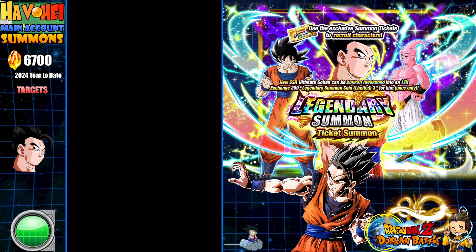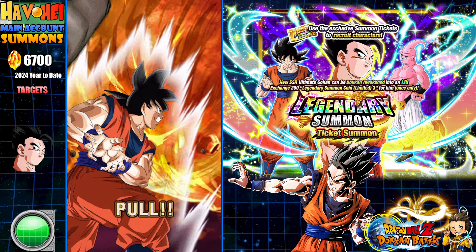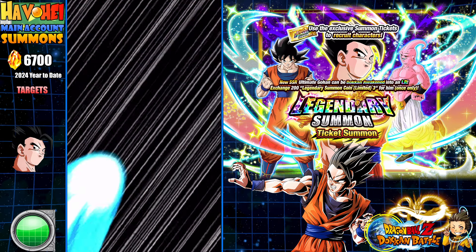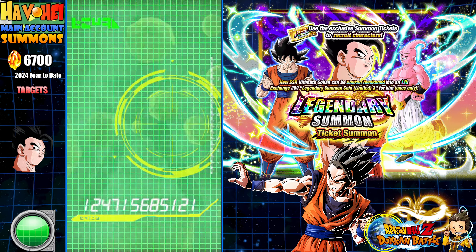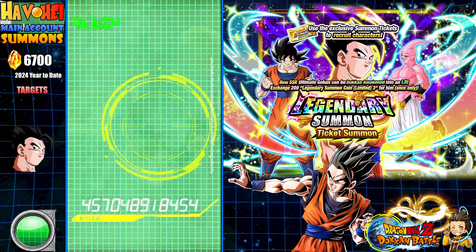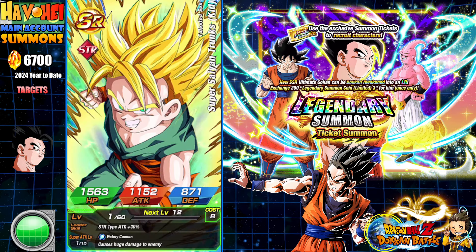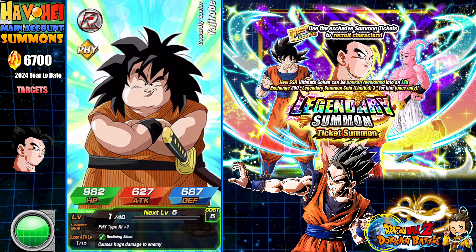Round two — give me Zeno or something. Remember, 1718 could be three crappy SSRs, and we have a lot of crappy SSRs in the pool for featured. Technically I should at least get one LR in this bunch — I would assume.